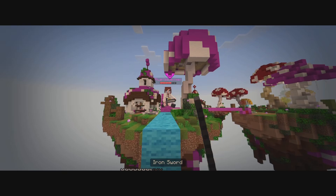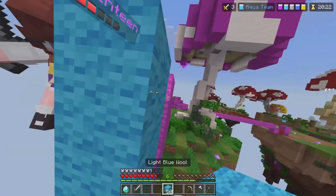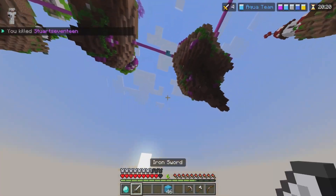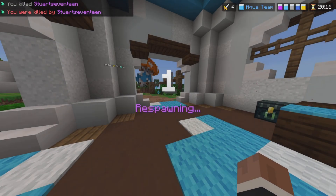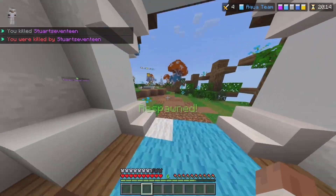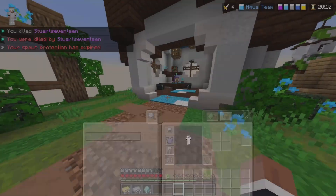They jump onto my bridge. I have an iron sword and they keep on protecting themselves with blocks. I build up, I get knocked off, and that's it — I'm gone. All of those diamonds wasted on those tools.